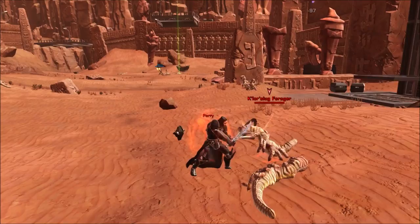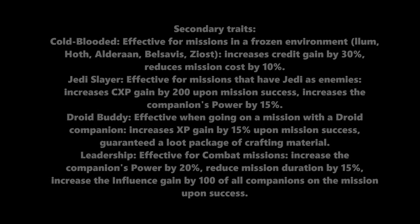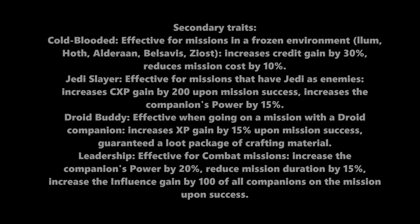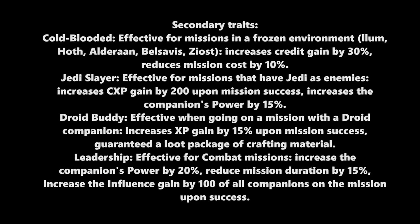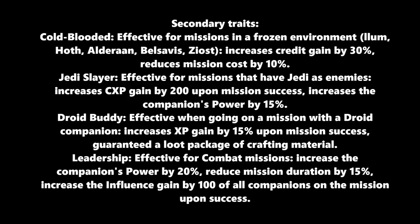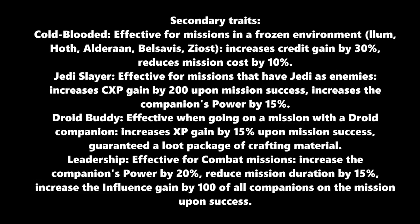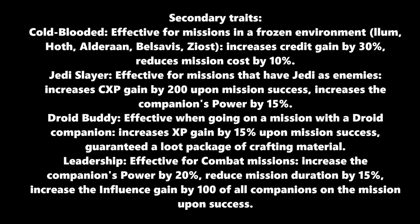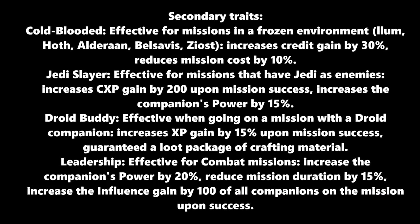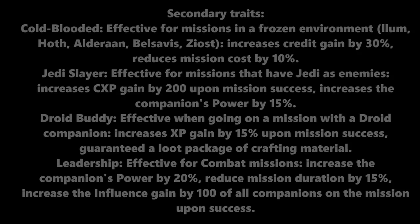Then we have secondary traits. Four secondary traits are: Cold-Blooded — effective for missions in frozen environments like Ilum, Hoth, Alderaan, Belsavis, and Zyost — increases credit gain by 30% and reduces mission cost by 10%. Jedi Slayer — effective for missions with Jedi as enemies — increases CXP gain by 200 upon success and increases companion power by 15%. Droid Buddy — effective when going on a mission with a droid companion — increases XP gain by 15% and guarantees a crafting material loot package. Leadership — effective for combat missions — increases companion power by 20%, reduces mission duration by 15%, and increases influence gain by 100% for all companions on the mission upon success.